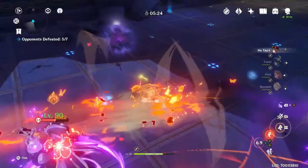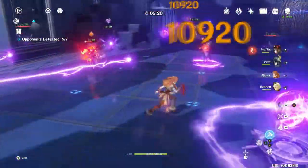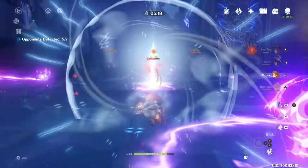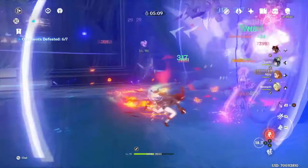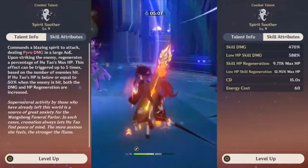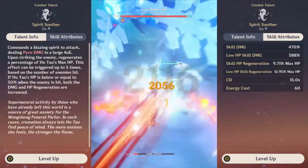The duration of the skill is 9 seconds with a 16-second cooldown, which means to be as efficient as possible, you have 7 seconds — a nice amount of time to rotate around those characters, generate particles, use bursts, or even your own burst.